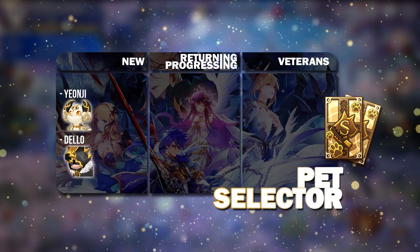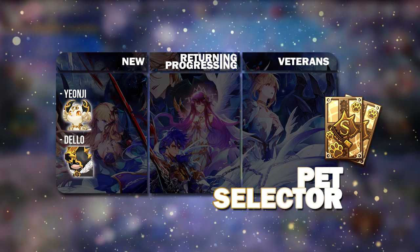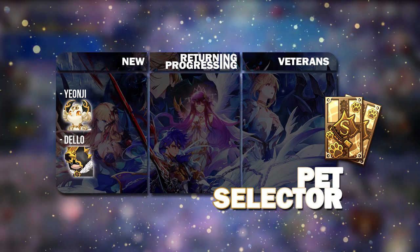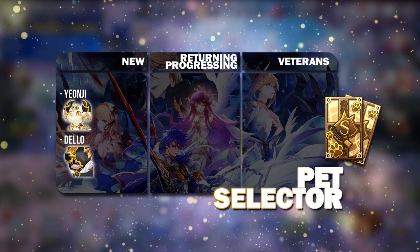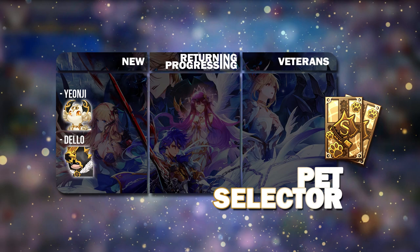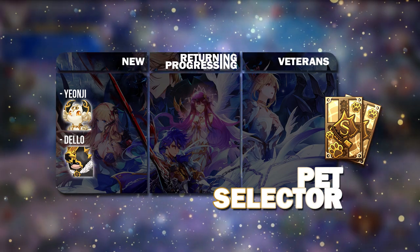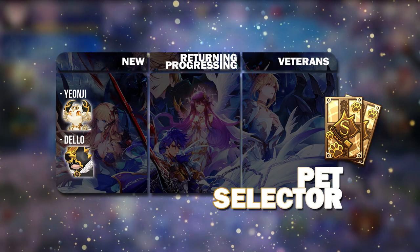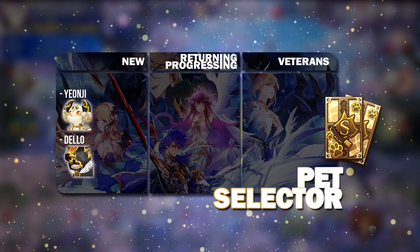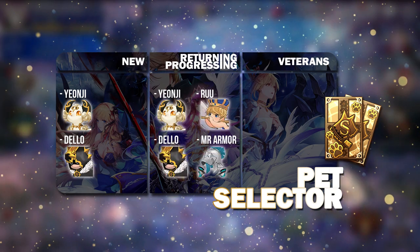The earlier you get them, the sooner you can awaken them and start building up their Pet Cheers to a decent level for use in all situations. Yonji is used in the Magic team and Dilow with the Offensive team — so Yonji goes with Velika and Dilow with Mei. They have team criteria attached to their Pet Cheers, so you have to unlock those to a higher level for them to be useful enough.